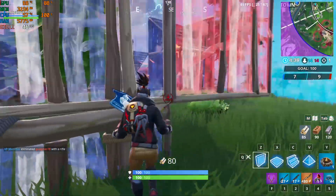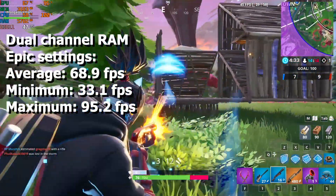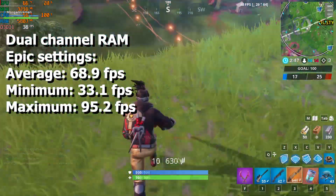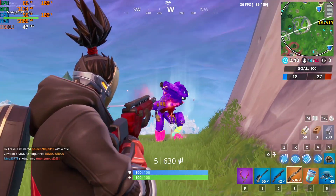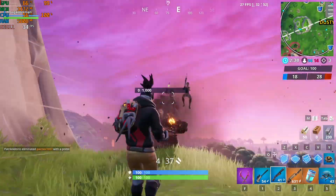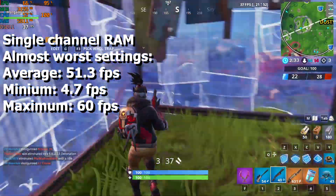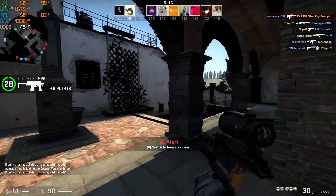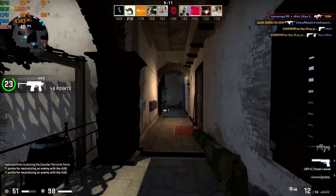Using dual channel memory on Fortnite epic settings, I got an average of 68.9, a minimum of 33.1, and a maximum of 95.2 fps. Meanwhile on the single channel RAM setup, we couldn't run epic settings at all. On almost worst settings I got an average of 51.3, a minimum of 4.7, and a maximum of 60 fps.